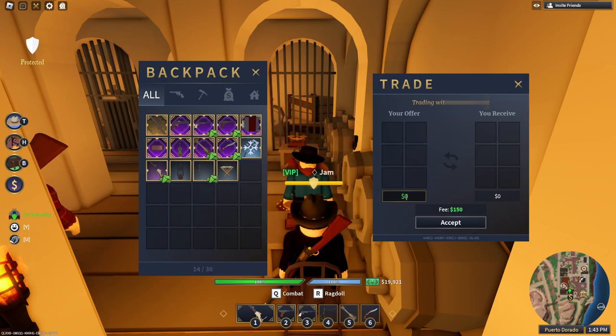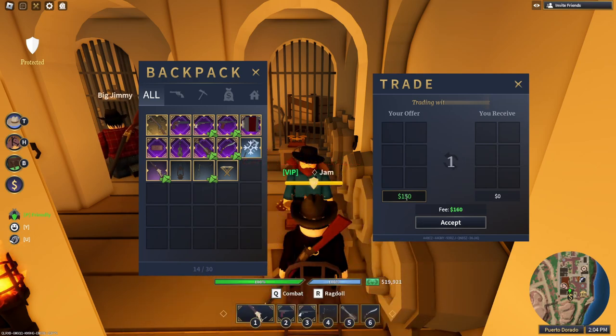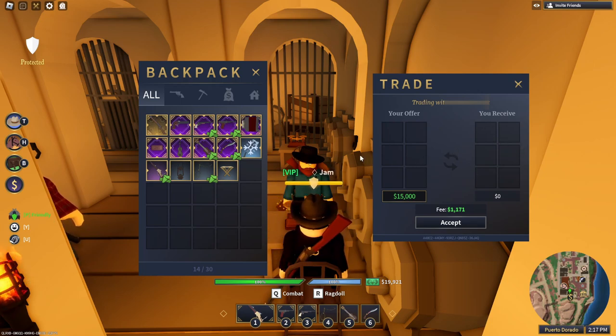If you want to add some money — maybe you don't want to trade an item but want to pay for one — you can enter a cash amount. It's a bit buggy and you have to click it a couple of times. Once you click it, you can put a large amount of money in there. For example, you could put in fifteen thousand dollars to buy something like an accordion.